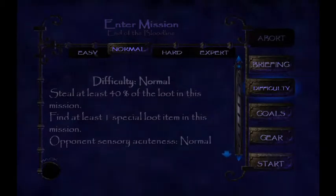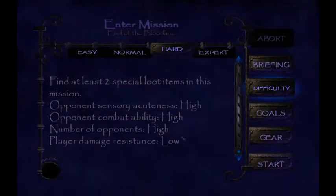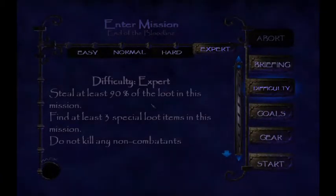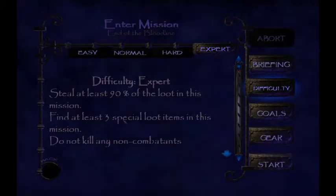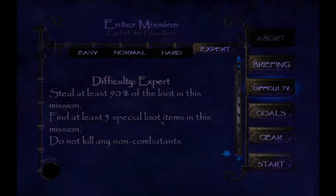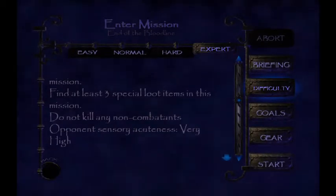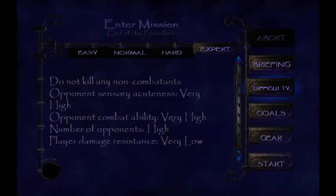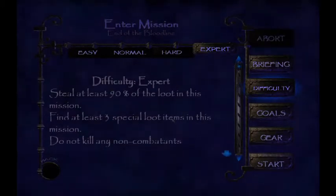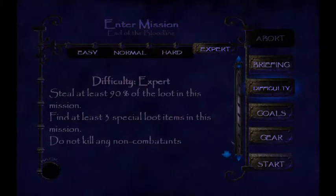About the difficulty settings on this game — it mostly affects how hard the enemies will be, how much damage you can take, and how much loot you have to find. In expert mode, you have to steal at least 90% of the loot in the whole mission, and find at least three special loots — and there are always only three, so you have to find them all. It also means you cannot kill any servants that have no weapons, and enemies see you pretty easily and can really kick your ass. I'm still going to play on expert, because you have to be very good with stealth to survive. Let's see if we can do it.